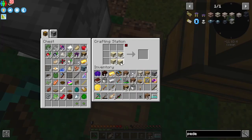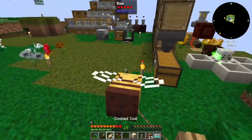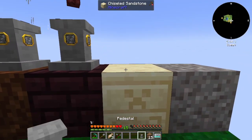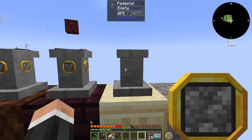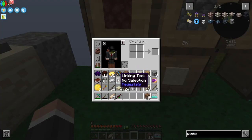I just need to find the right block — I think it's this — and then we do that. Oh, there it is: chiseled sandstone, there we go. That's the badger. And then we get this, we get that, and we're getting sand. Lovely stuff.